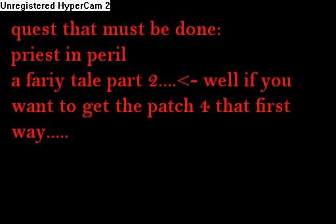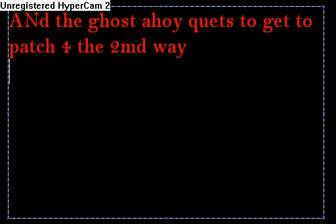Quests that must be done: Priest in Peril, and A Fairy Tale Part 2 if you want to access the fairy ring patch. And the Ghosts Ahoy quest to get to the patch for the second alternative route.